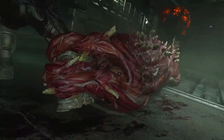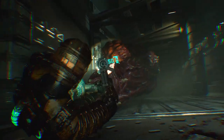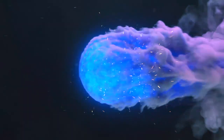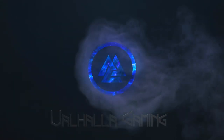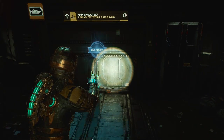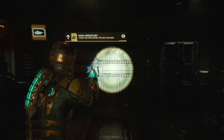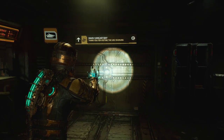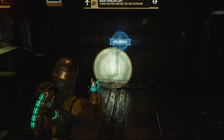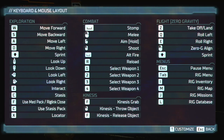Welcome back, my army of necromorphs! We are back in Dead Space and I can't remember how to do any of my controls because it's been so long since we played this game. I don't remember how to change this to the sideways cutter — anybody remember how to do that on keyboard and mouse layout?